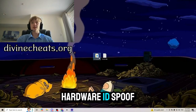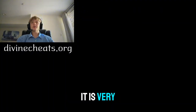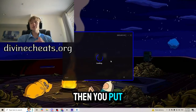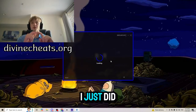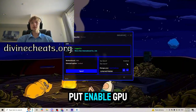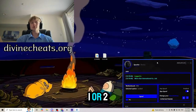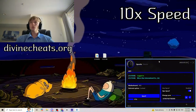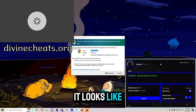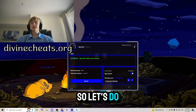Let's get to the part where we actually hardware ID spoof. The first thing you want to do is run the spoofer as administrator — it is very important that you run it as administrator so you can actually make hardware ID changes to your computer. Then you put in your license key, which you get from buying the spoofer on the website. Next, enable GPU spoof, press spoof, choose your motherboard — mine is MSI — and wait for one or two minutes. It looks like we have officially hardware ID spoofed, and now it is asking us to restart our PC, so let's do that.